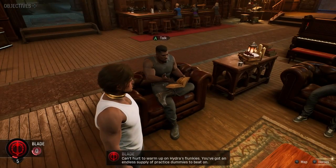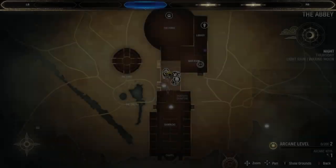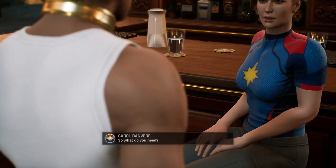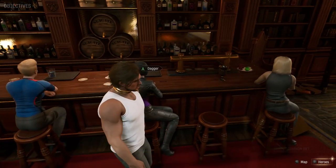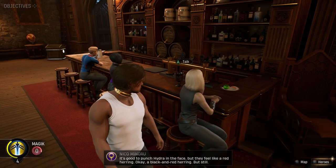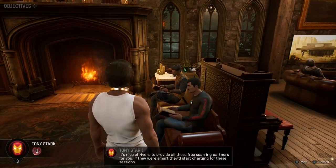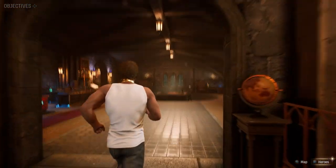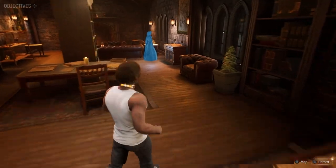Blade - can't hurt to warm up on Hydra's flunkies. You've got an endless supply of practice dummies though. Everyone's here. Hunter? Carol? What do you need? Nothing, Carol. Dagger - it's good to punch Hydra in the face but they feel like a red herring. A black and red herring, but still. Magic? Tony? It's nice of Hydra to provide all these free sparring partners. They're all just chatting away. And we can't use the mirror table at night.